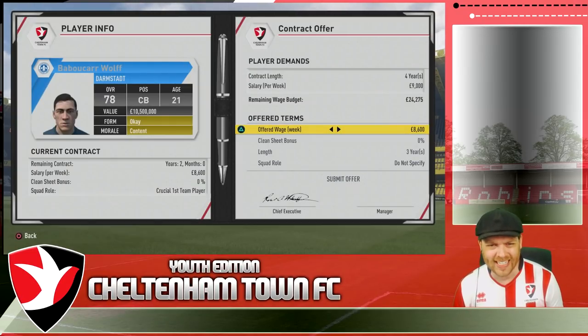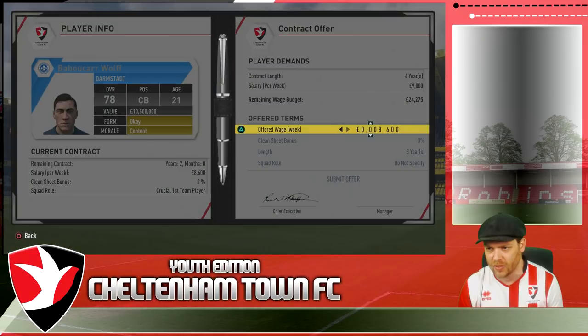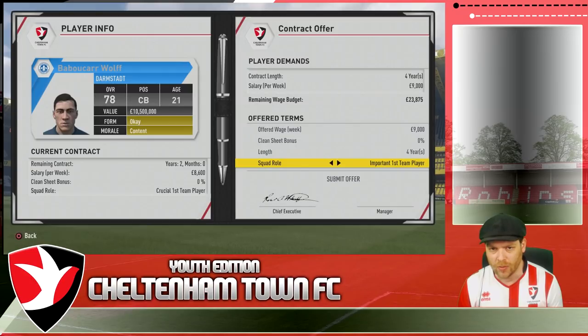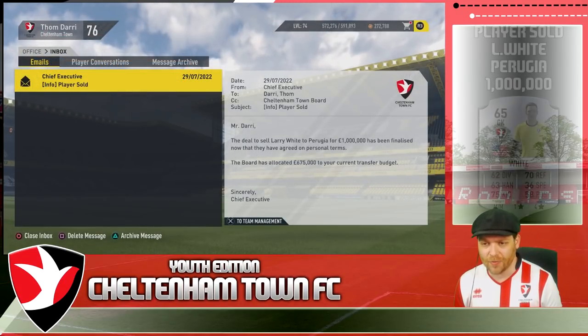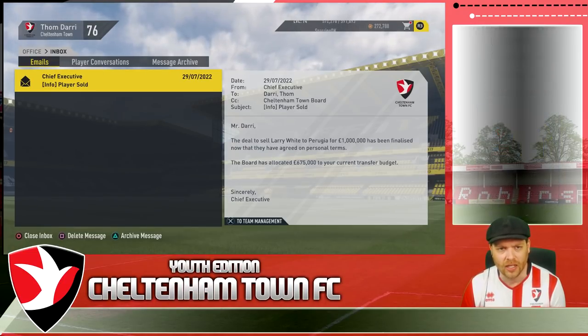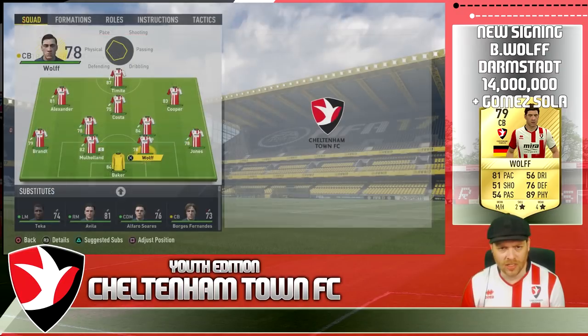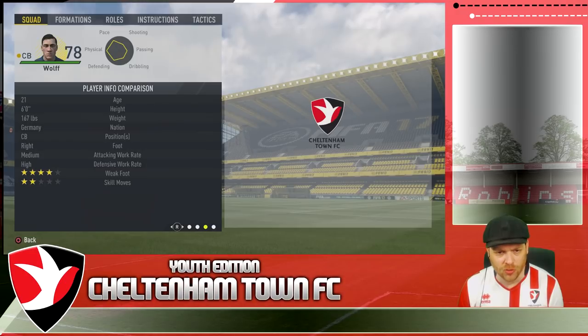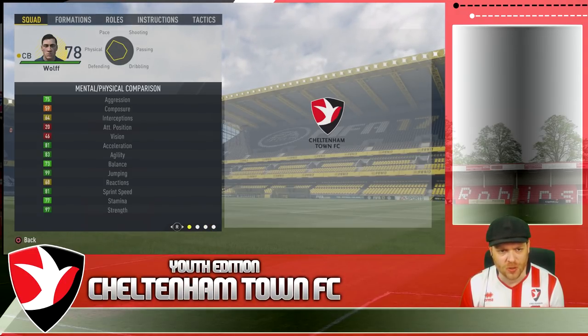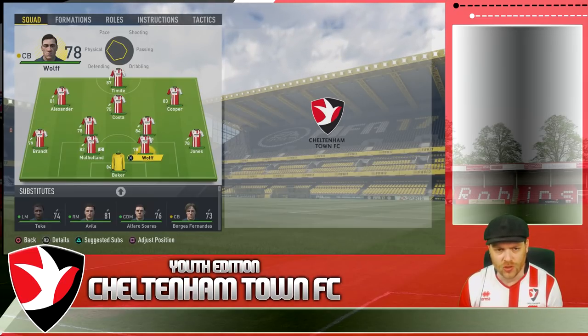Our first signing: the centre-back role is something we needed to strengthen to help big Phil Mulholland. This is Boubacar Wolf, a 78 overall centre-back at 21 years of age. He's going to cost us 14 million and I'm going to send Gomez Soller the other way. Boubacar Wolf has accepted his contract - welcome to the club! He slots straight into the first team. Four-star weak foot, two-star skill moves, high defensive work rate, six foot from Germany with a strength specialty. 99 jumping already, 97 strength. He should be a force at the back alongside Phil Mulholland.